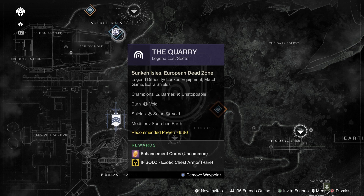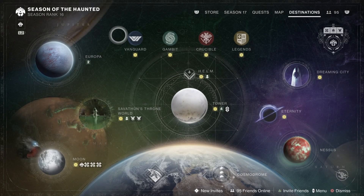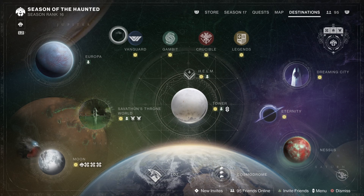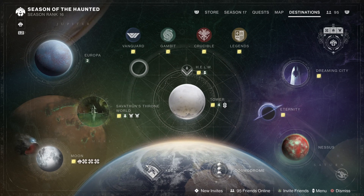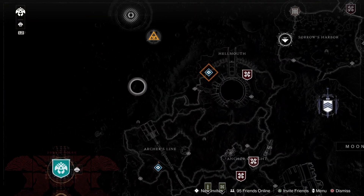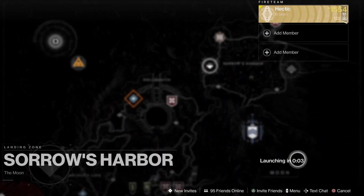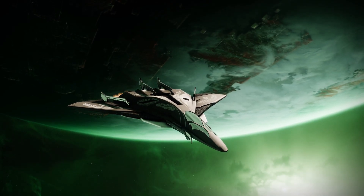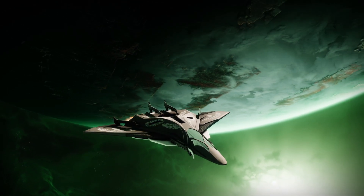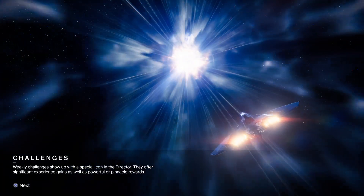If you can't do Legend Lost Sectors, you're going to be in trouble and won't be able to do the most efficient farming. But don't worry — if you don't have the Lost Sectors or just can't do them, another thing you can do is go to the Moon. Honestly, I would get your light level up if you're trying to farm exotics, because it's just not going to be ideal otherwise. You're going to want to do these Lost Sectors.